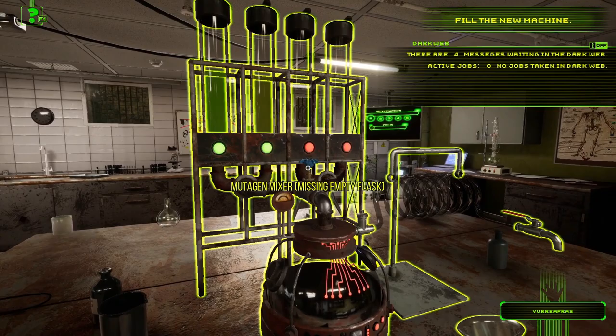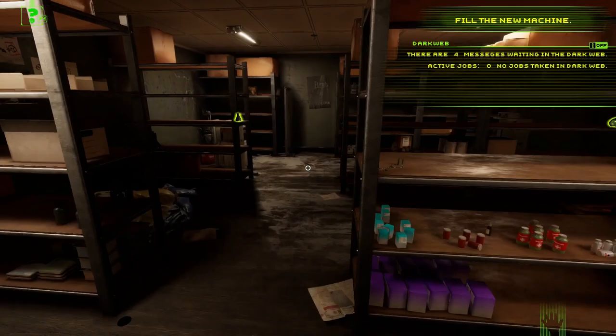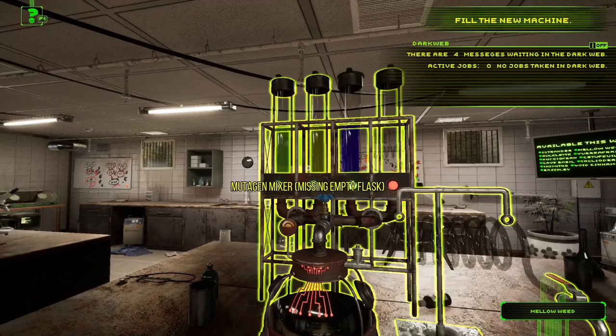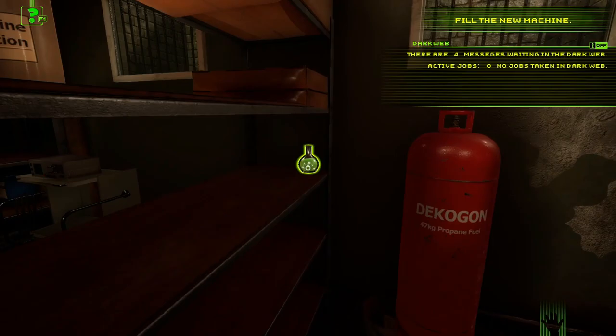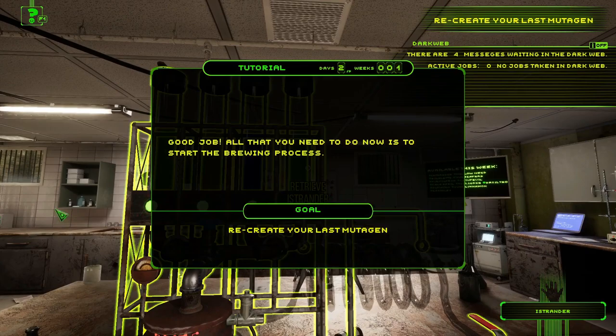Look at this machine — it's futuristic and cyberpunk at the same time. It's got some kind of hose handle on it. Pour in the mellow weed ingredient. The substance names are interesting — some are pretty hard to pronounce so you'll hear me goof on a lot of them.